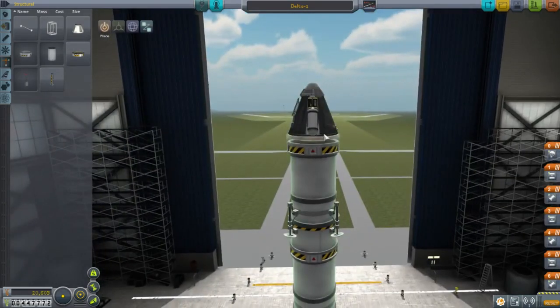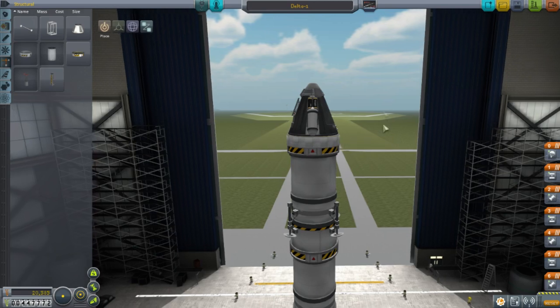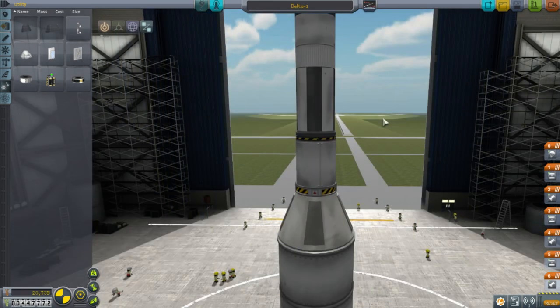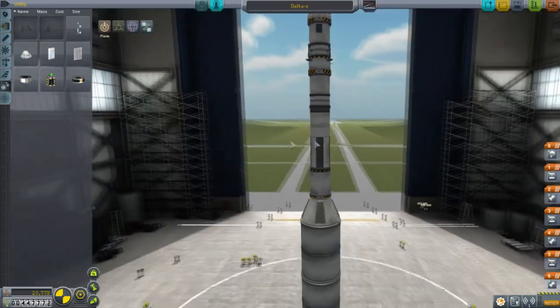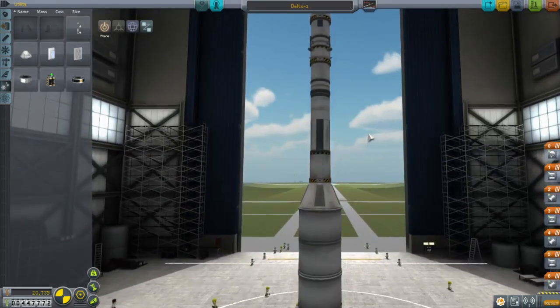That all worked out. We can reduce the amount of ablator — a hundred is still more than enough, that'll save some room. I'll put extra solar panels on the side. I wouldn't call this elegant by any stretch of the imagination, but at least it works. We're landing on Minmus; if you want to pick a biome that's fine — we'll probably hop around multiple biomes.